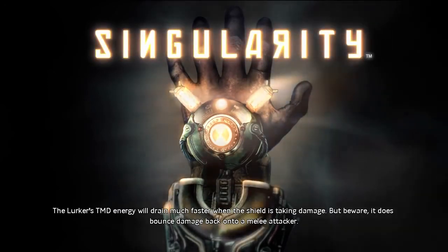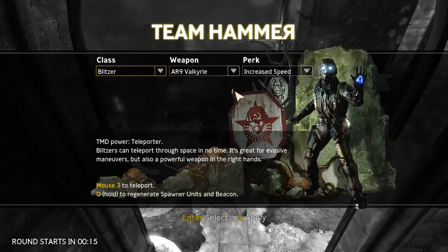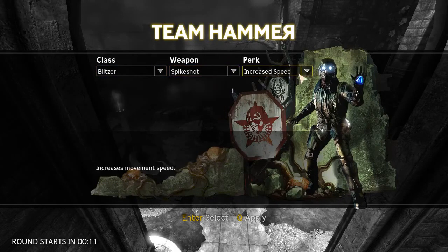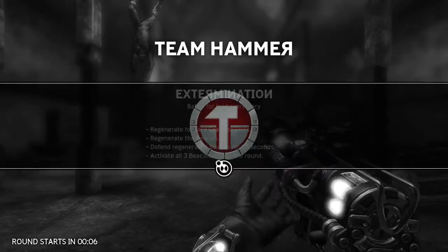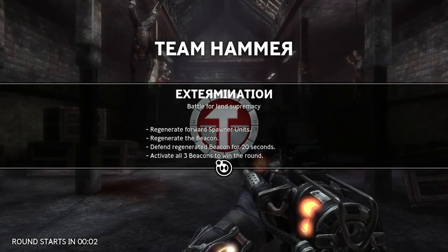There are really cool things you can do on Singularity. I want to do a tips and tricks video for the classes eventually, and that might help some people learn the game more. Okay, so all of these require a blitzer. I'm going to use the pike shot and fast recharge in case I mess up.